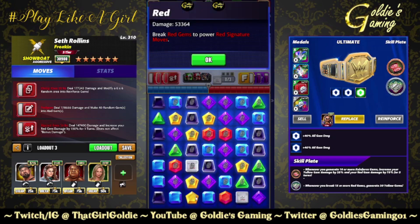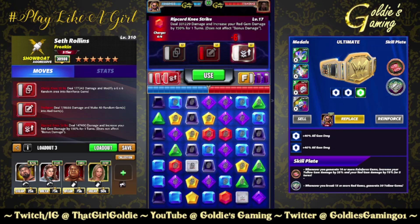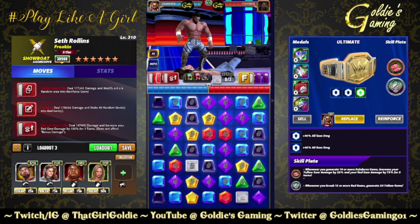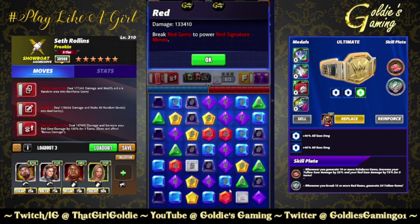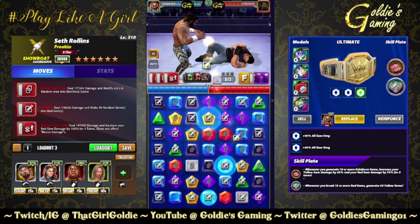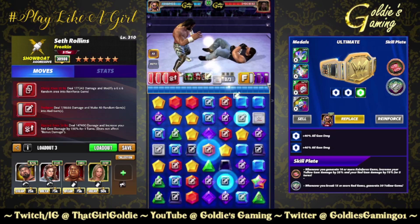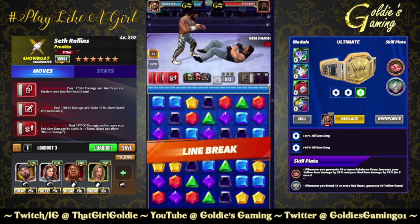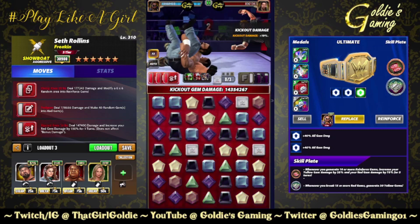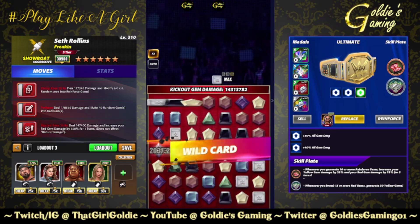So 53, 35, 66, 50 — nice. Go ahead and increase our red gem damage to 133, then on the reinforce it's 166. Now we're going to turn the entire board minus five into red gems. This triggers the Sheriff's Badge, which spits out a bunch of extra yellows. 14.5 mil turn one. If you have that red plate for the ultimate, that'll be a lot stronger.